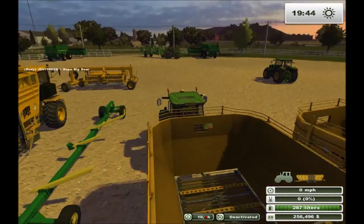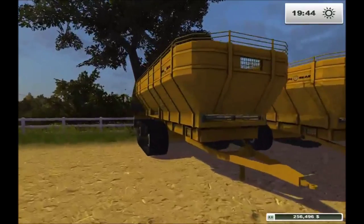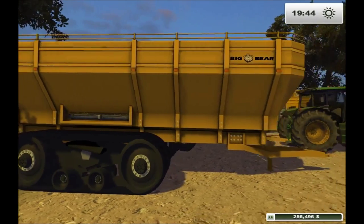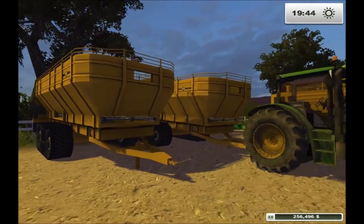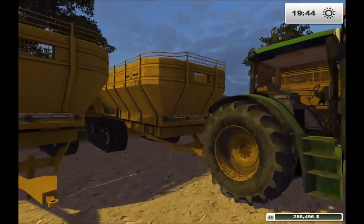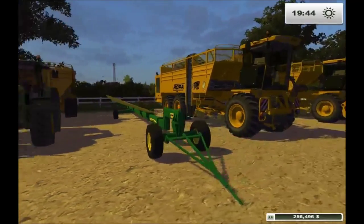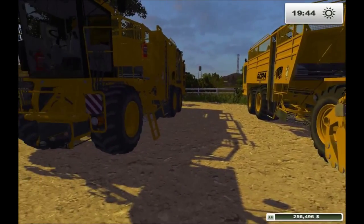I bought another overloader for potatoes. The Big Bear trailer will do both beets and potatoes — a subscriber pointed that out to me. I already knew that, but it wasn't fresh on my mind. I was already using the one I had for beets, so I couldn't use it for potatoes. And I left it dirty — my tractor's filthy too! I bought another ROPA, and I actually downloaded a different ROPA pack. This is the ROPA Tiger XL.